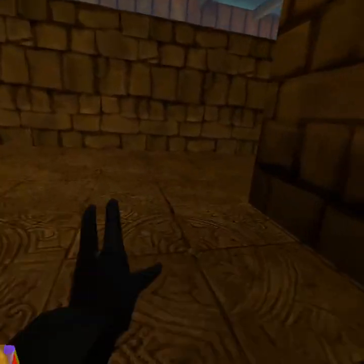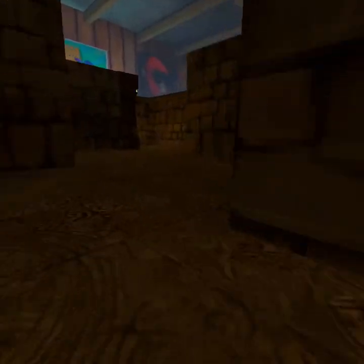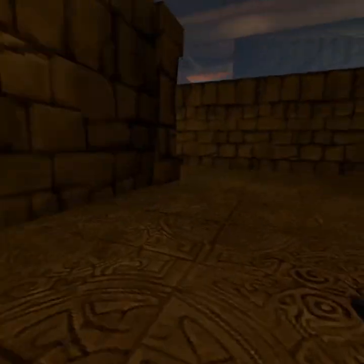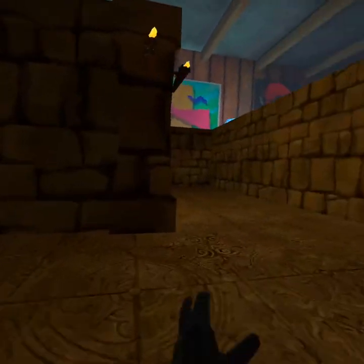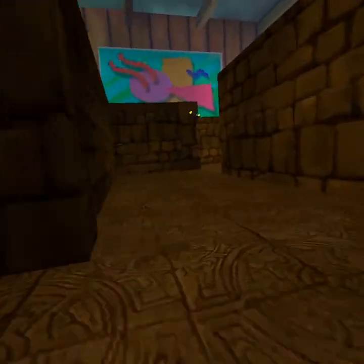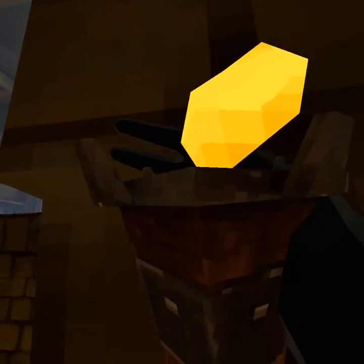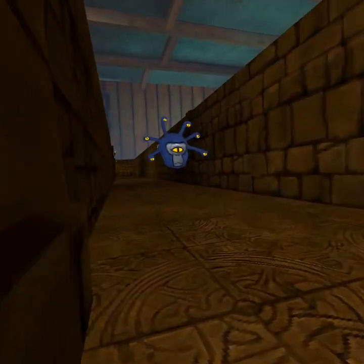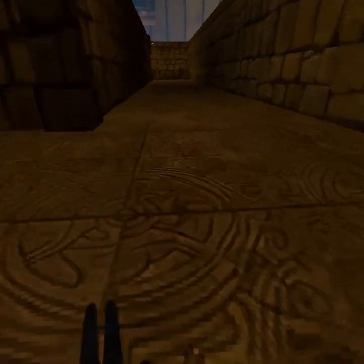So you go down here, you're gonna take a right, and then the one down here, and then you're gonna go this way. If there's a monster in the way, hop on a torch. This one's broken, so you're gonna head this way.